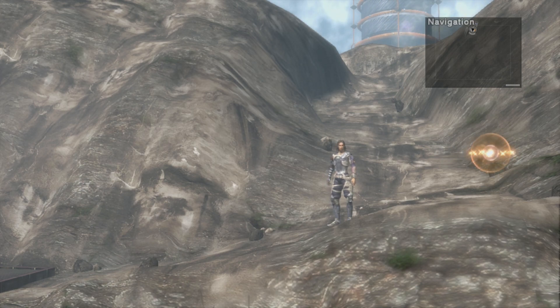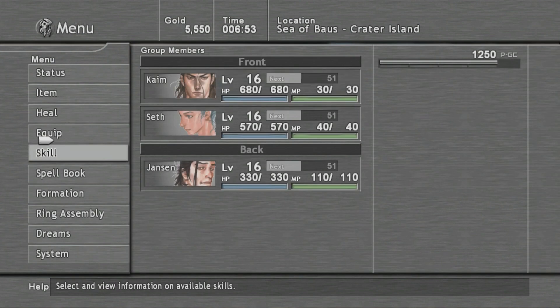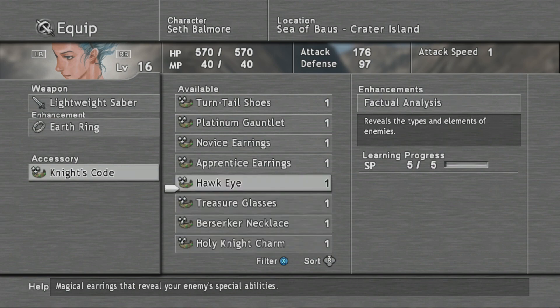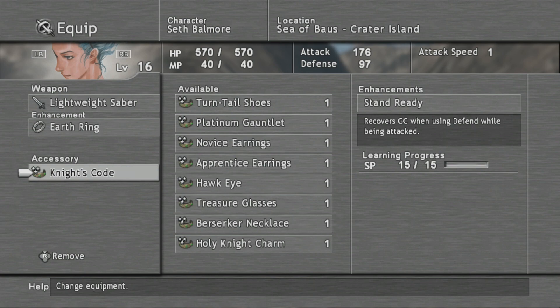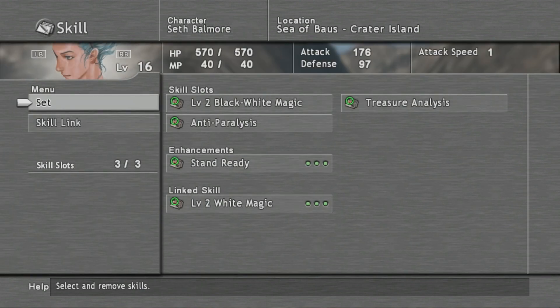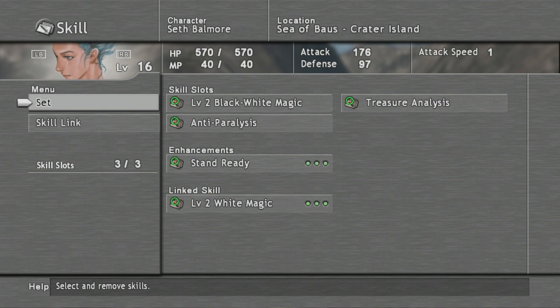Welcome back to Lost Odyssey. Since the last episode I've gotten into battles and leveled everyone up - they've learned all their skills. I've got the Knight's Code on Seth because it recovers GC when using defend while being attacked. Both Kaim and Seth have pretty much the same platform - Kaim has Stand Ready, Seth has Treasure Analyst so we can see what we can steal off bosses.